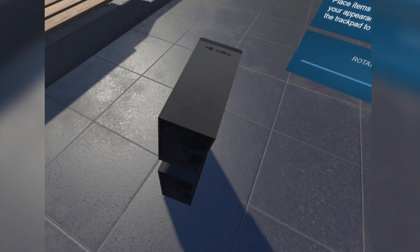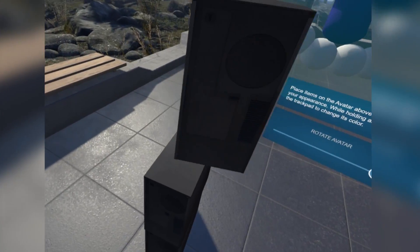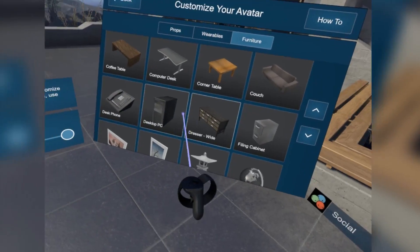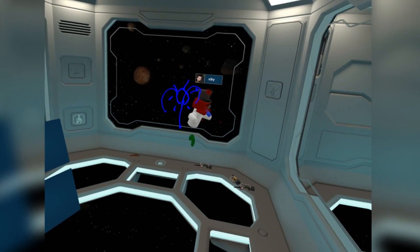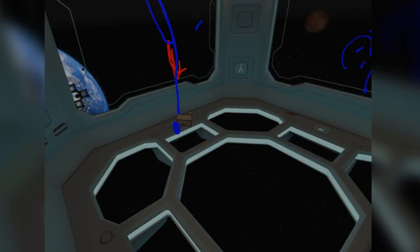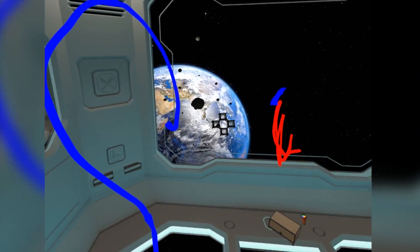Unlike the old version of SteamVR where it's essentially just a static 3D model that you found yourself within, Home is now a fully-fledged virtual world that you're loading into, with the ability to customise it by placing objects, talk to people and invite friends into your customised home, and the ability to jump into other people's homes and see what they've made of their environments.